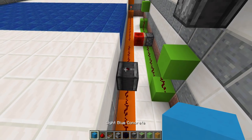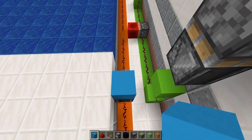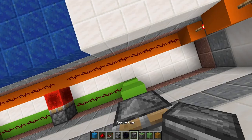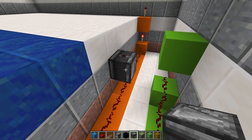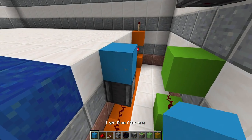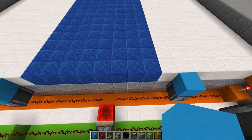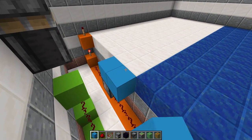Right here on top of that redstone dust you can place an observer block with a block on top of it, parallel to the green blocks. So we're going to place an observer block right there on top of it — see how it's parallel to the actual green blocks — and a block on top with a block in front of it facing toward the direction of the water or those lapis blocks.